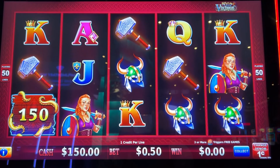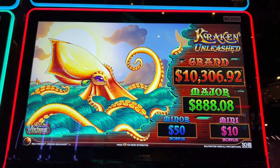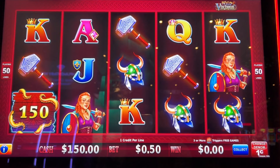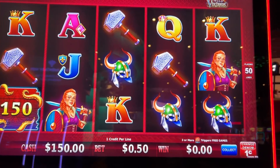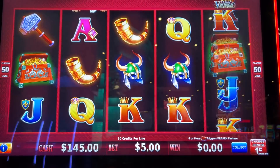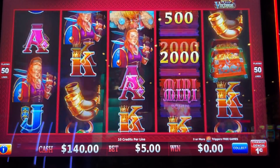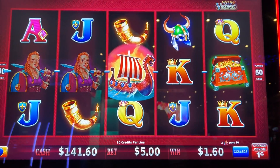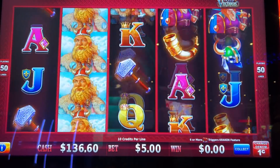Continuing the max bet madness. This is Kraken Unleashed by SG Gaming — this is the Wild Vikings version. Max bet's five bucks. Let's go. The volume is really low here. Okay, I know that's your bonus symbol. Let's continue anyways.